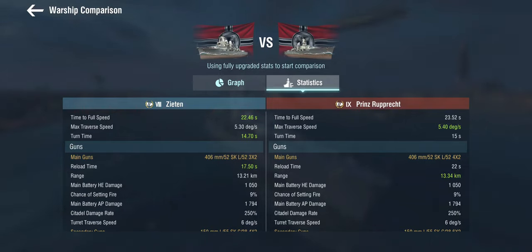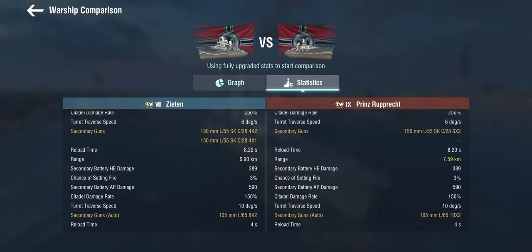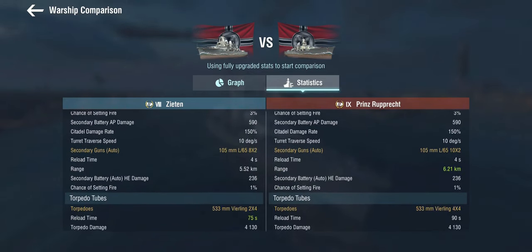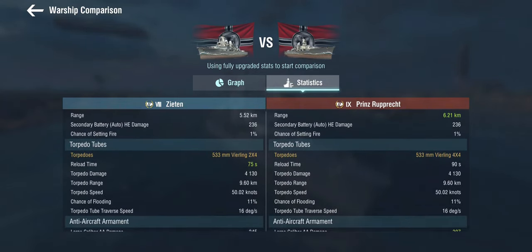A lot of the German ships have much faster base reload due to only having eight guns, but again these ships are not about the main guns — they're about the secondaries, and the secondaries are for all intents and purposes identical. The only difference is we get six twins, which is the same layout as on the Zeten but fewer than the historical design called for. They have better range, and so do the auto secondaries. Torpedoes: exact same torpedoes as on the Zeten but with two additional launchers, at a cost of a 15-second longer reload — now at 90 seconds — but in return we have lots of torpedoes.